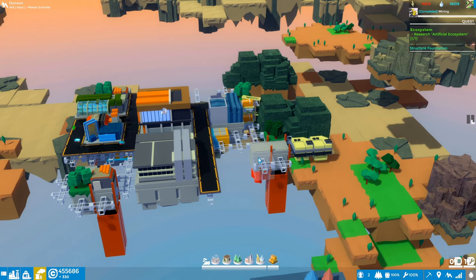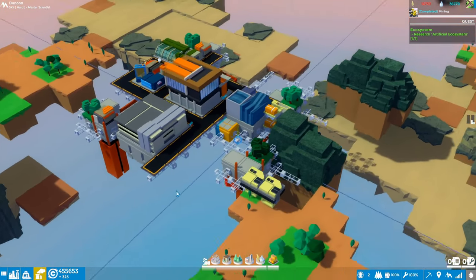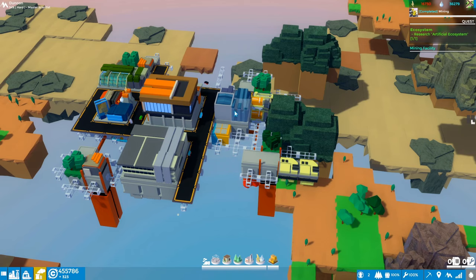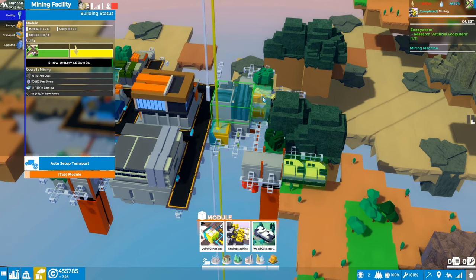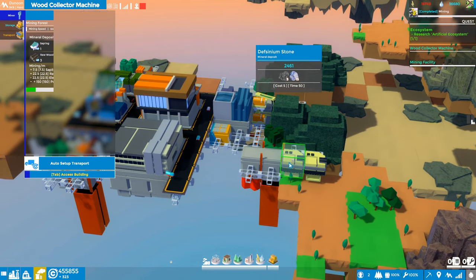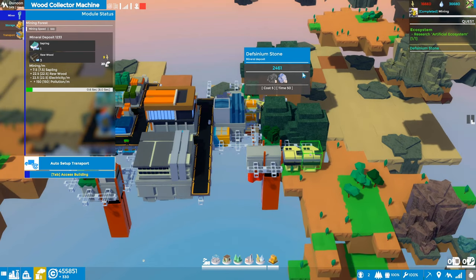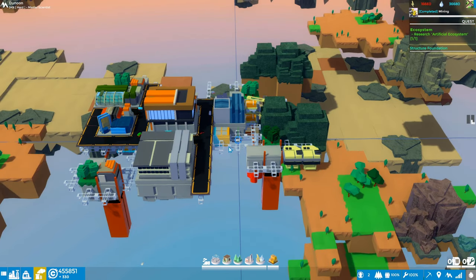Hey everybody, it's Glider Cat and it is time to play. We're back in Complex Sky, let's pick up where we left off. We're making progress in our little town. Last episode we got our mining facility up and we plopped down a couple mining drills getting us coal and stone, and also we placed a couple tree collectors so that's getting us wood and some saplings as well.